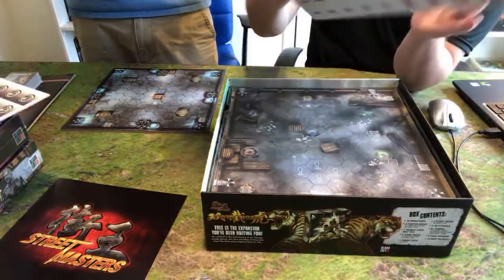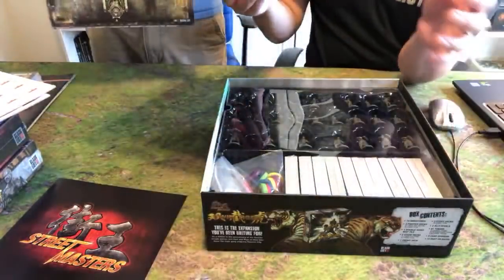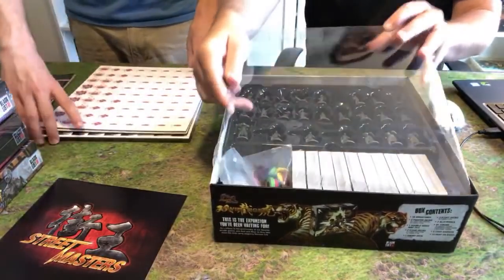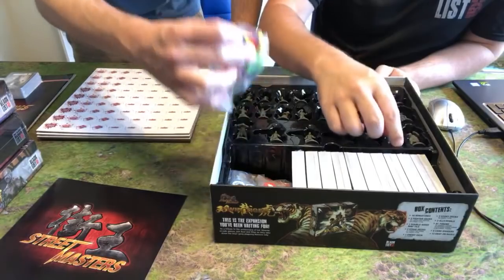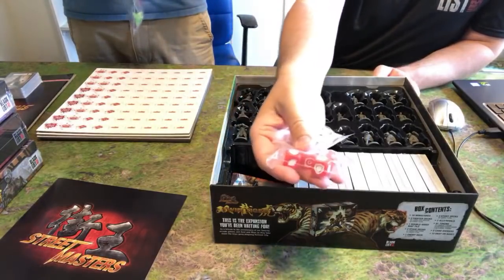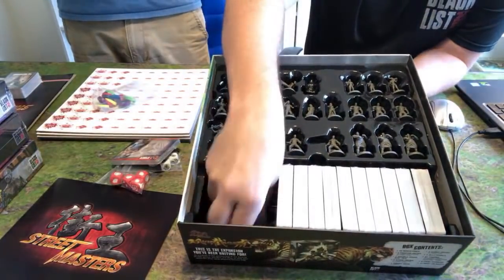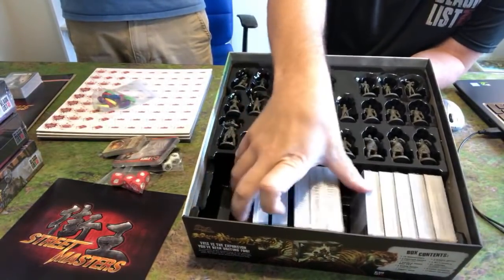Pop this off and you'll have a very cool miniatures tray here for all the minis. They fit very nicely in here. There's a little tab to pull them out. You've got your bases, dice, dividers. You've got your loot cards down here. All of our cards — so many cards. The cool thing about this new tray is the card well is attached to this thing.